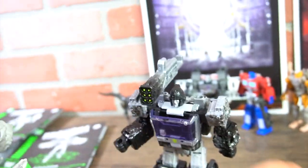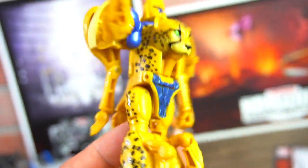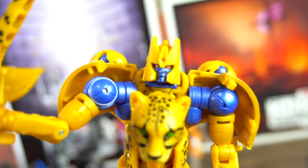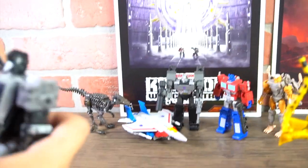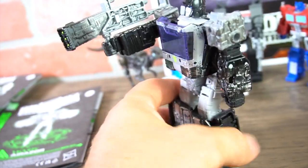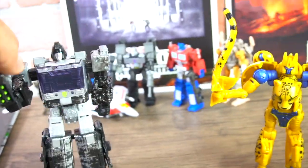You can take that blaster out and put it in his hand. Is there a Maximal logo on Cheetor anywhere? I don't see one, but maybe right in the middle of the helmet. Let's stand Cheetor up — there's two ways you can have that cannon on him, which is pretty cool.